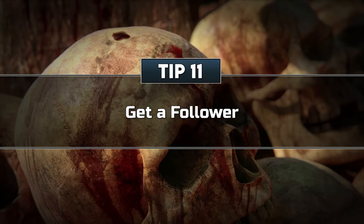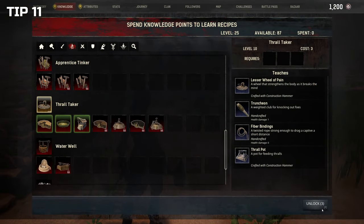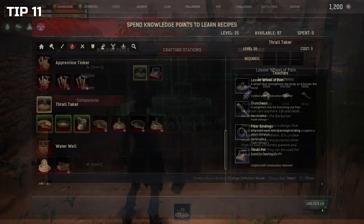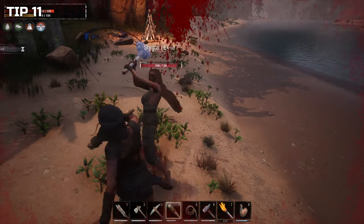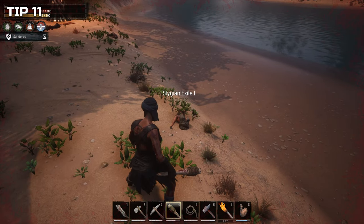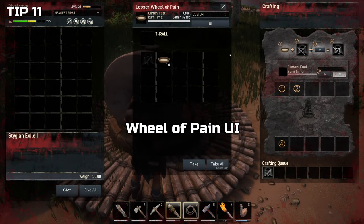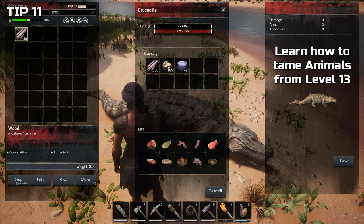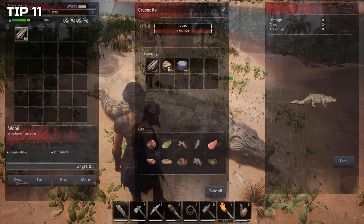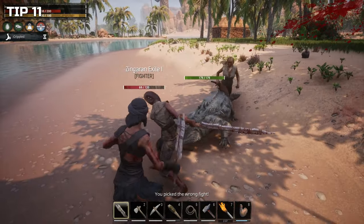Tip 11: Get a follower. As early as level 10, you will be able to capture enemy NPCs and convert them to followers. Unlock the Thrall-Taker knowledge, which will provide you with everything you need — knock out enemies, drag them home, and convert them in a Thrall wheel. Thralls exist in 4 tiers, with tier 4 being the strongest named NPCs. However, at the beginning you shouldn't worry too much about finding higher tier thralls; it's better to have a tier 1 follower fighting by your side than none at all. The same goes for thralls with a profession placed in your workstation — every tier provides a bonus, for instance armor stats or crafting speed. Followers can also help you carry items in their inventory. You can learn how to become an animal tamer at level 13, which can be extremely useful while traveling or gathering resources, especially since followers can't get encumbered and are only limited by their inventory slots, not weight.